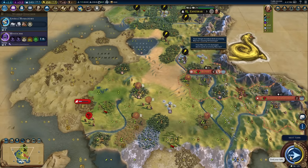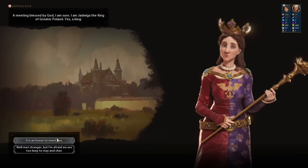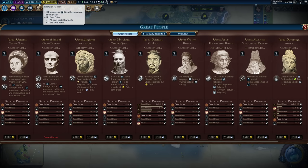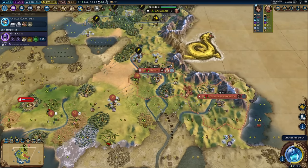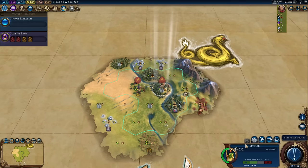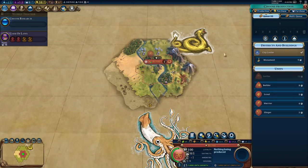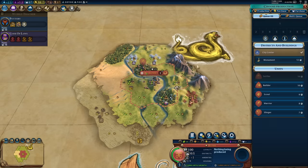Attempt two. This time as I settle down I'm going to move my warrior north — we're going to find the city state, find the natural wonder, and also find Poland. That way we can get the boost to Writing. I'm going to try going for Writing first before Astrology this time. I still don't know if we've got the timings right here, but it's worth a go. We know this barb start is pretty brutal. I'm still going to get the scout — I think the scout's really handy to get all the tribal villages.